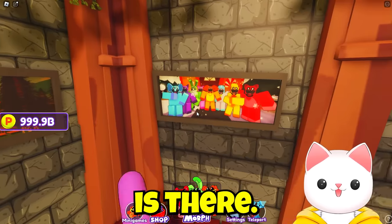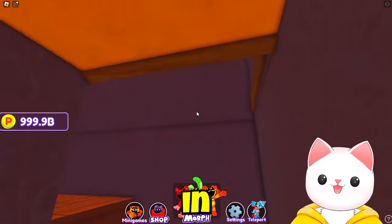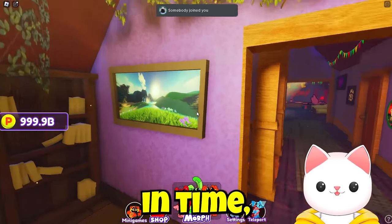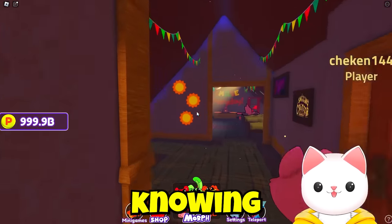Everything else here looks pretty much the same, although the front of Dog Day's house is there. You've got the crew all together. Is there anything new upstairs? Because at this point I feel like more may have changed without me knowing and looking around.